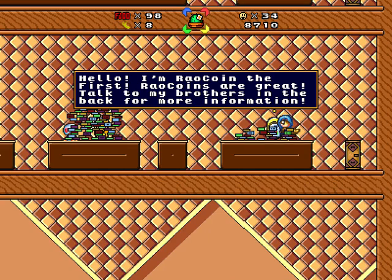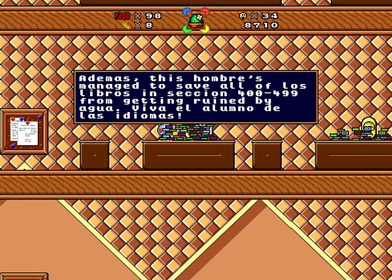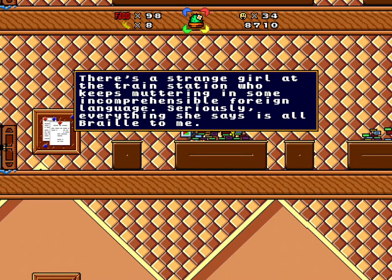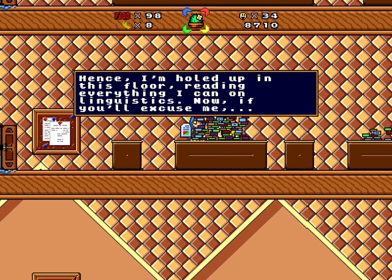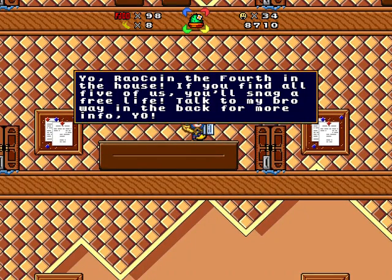Tim Hortons — I've heard horror stories about that place. Any place, any corporation, you can hear horror stories about working there. Hello, I'm Ravcoin the First. Ravcoins are great — talk to my brothers in the back for more information. Hello, I'm Ravcoin El Segundo. You'll easily find us in various areas both on this and other planets. Talk to my hermanos in the back for more information. This hombre has managed to save all of los libros in section 400-499 from getting ruined by agua. Viva el alumno de las idiomas.